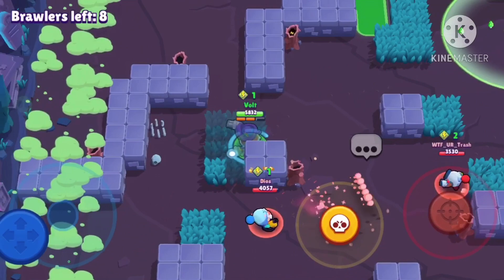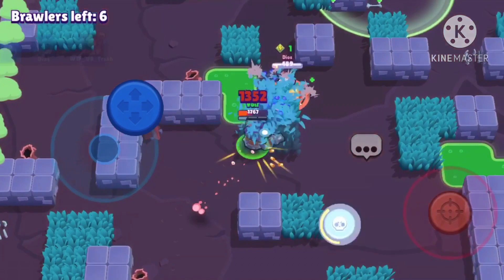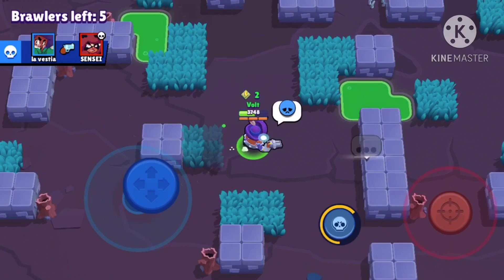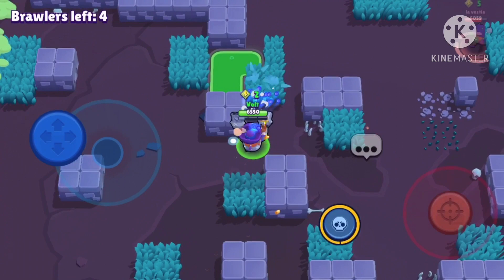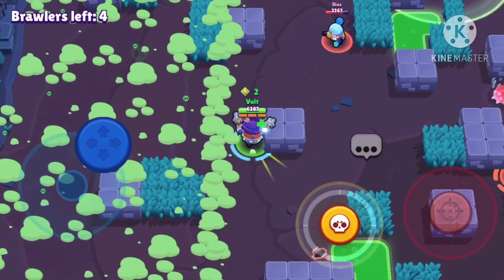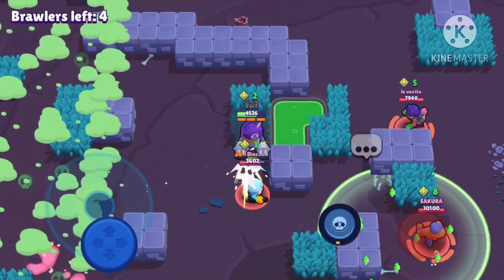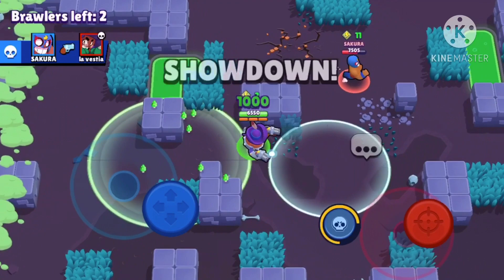I can just roll in — trying to get him there. I'm just going to pick up this power cube instead. I'm thinking of rolling through that Gale super once he gets it because I think he's close. That Primo is scary. He's got super — I'm going to roll in through it. I shoved him into that Rosa — nice! I'm happy they're fighting. I thought the El Primo was going to jump on me instead. I might get second here but I can try — I do outrange him by a bit.